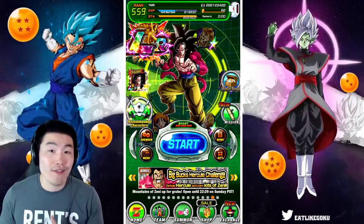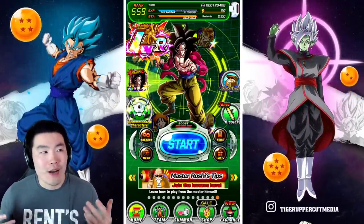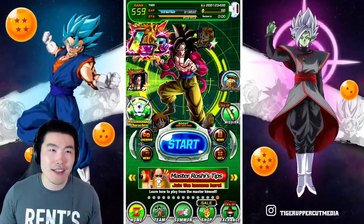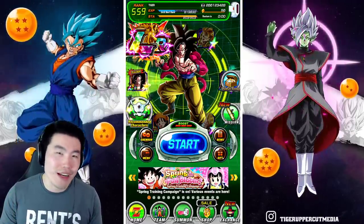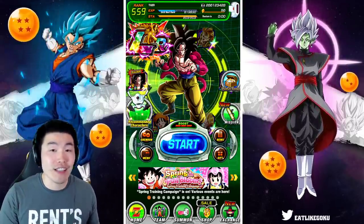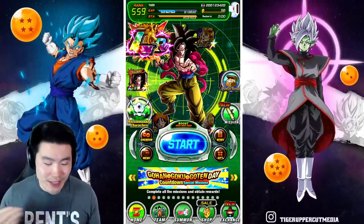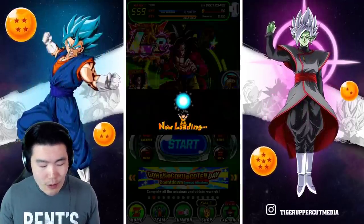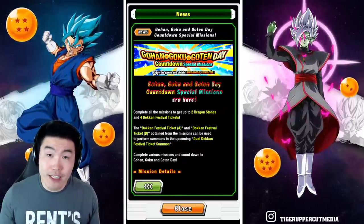It's kind of cool, nothing too crazy, but I don't think it's something we got last year — correct me if I'm wrong, but I don't remember anything for the LR GoBros banner last year, like no countdown. So it's a nice addition and we get some free stuff. It's essentially broken into two separate things: the first is some special missions, and the second is a login bonus.